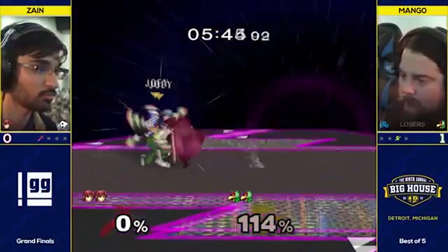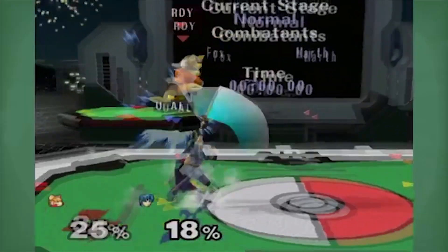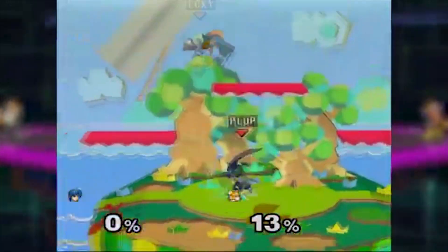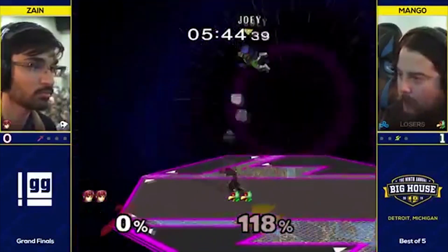If they do decide to approach from above, you can completely wall them out with up tilts and up airs, and also fairs depending on the angle and timing. If they try to immediately land with an aerial, you can stuff it with an attack, but you have to be careful about double jump mix-ups. Since most characters have terrible aerial drift, you can also just dash dance to whiff-punish their aerials as they land.